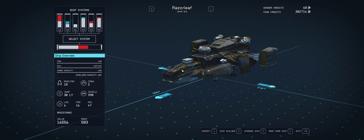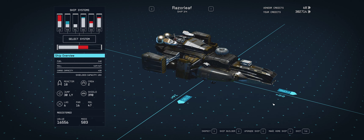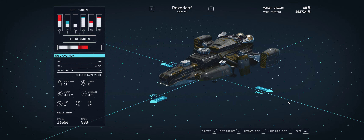It is called the Razor Leaf — beautiful ship, very quick, very nimble, got some nice blasters on it. One blaster — I'm not quite sure exactly what it does, I think maybe it disables ships. I haven't played around with this one too much, but we'll kind of see later on. If you have an idea, let me know. It is a very cool ship.